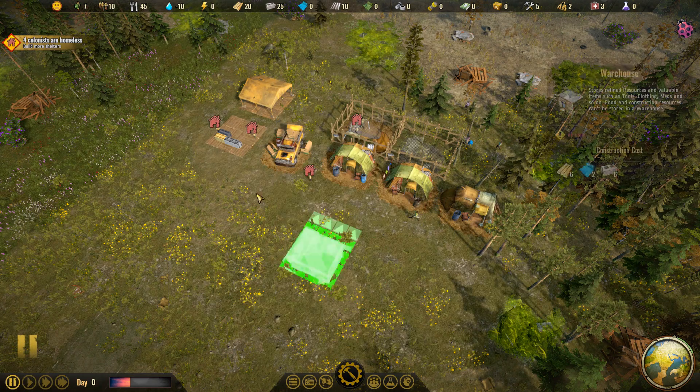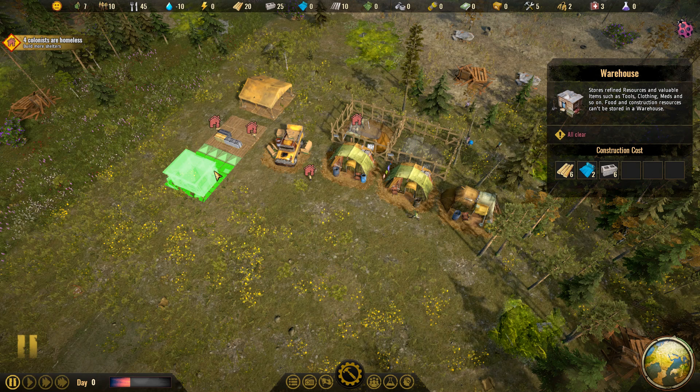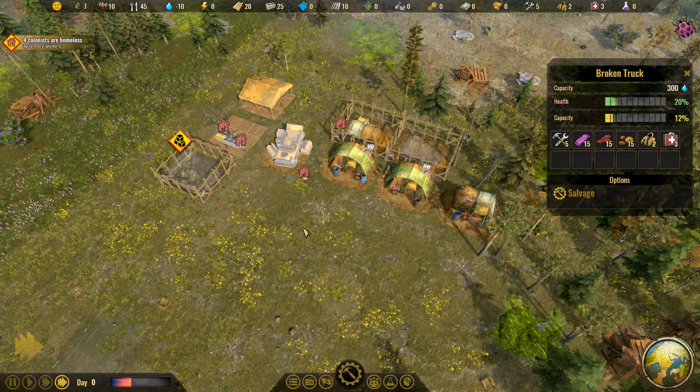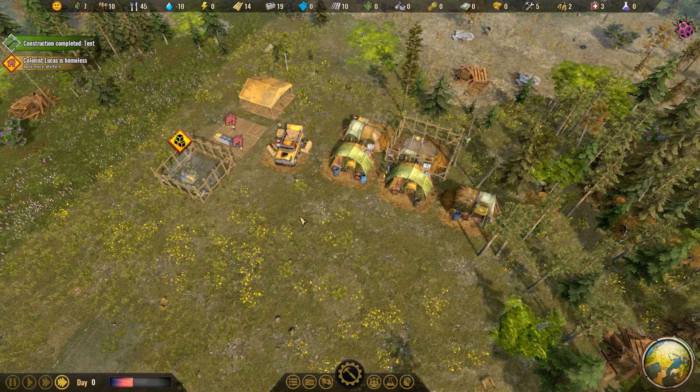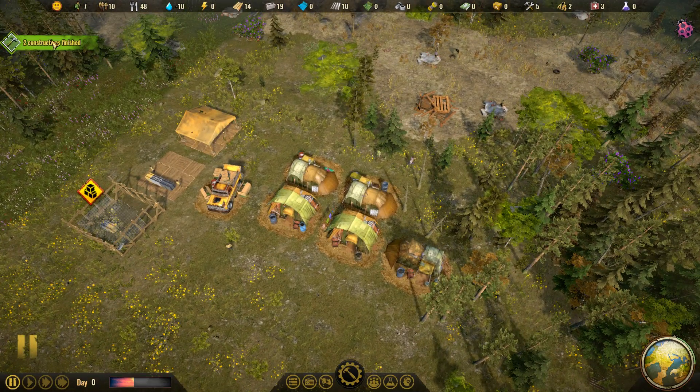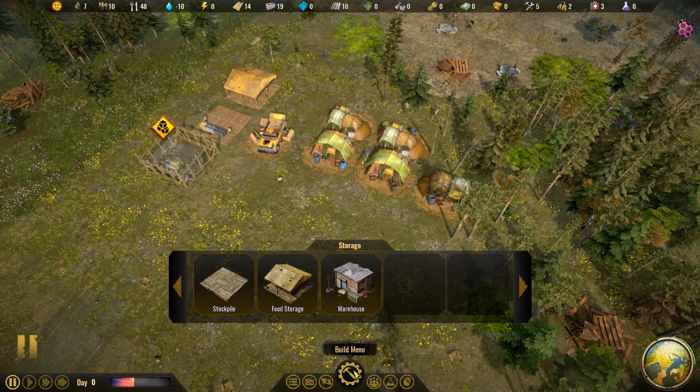Eventually I want to get a warehouse as well — it's going to cost a little bit of concrete, some planks, and some plastic, but I'd like a place to store my extra clothes and tools. Then we'll break down this whole broken truck — I don't think I'm going to need that for much. Tents are done, everyone has a home. They'll be able to sleep and their happiness will not go down for sleeping on the ground.